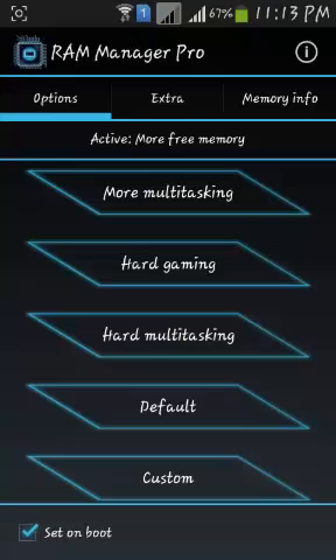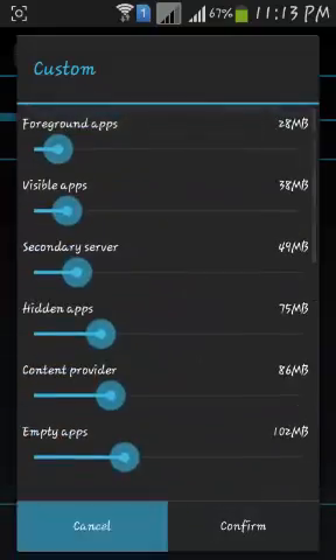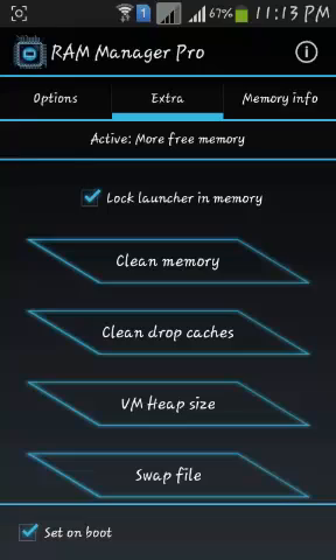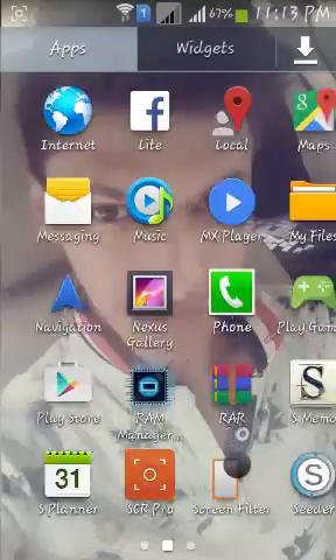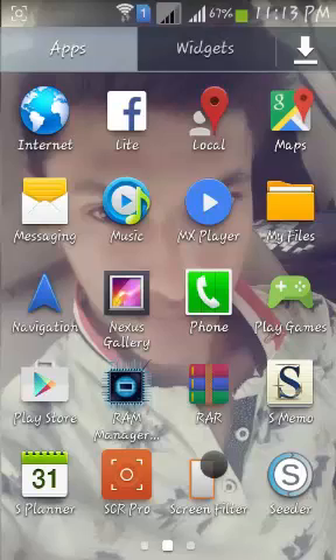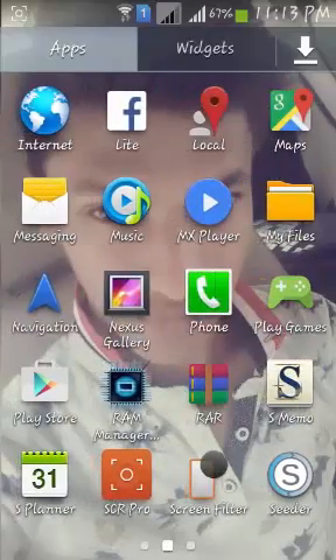In Options, don't touch the custom settings either — I don't know about all of these, so I never touch them. I just click on Balance or More Free Memory. These three apps will make your phone faster after root — they manage your memory, reduce lag, and maximize CPU performance, and may also increase battery life. A video specifically on battery life performance will be uploading soon on my channel, so keep watching. Thank you.